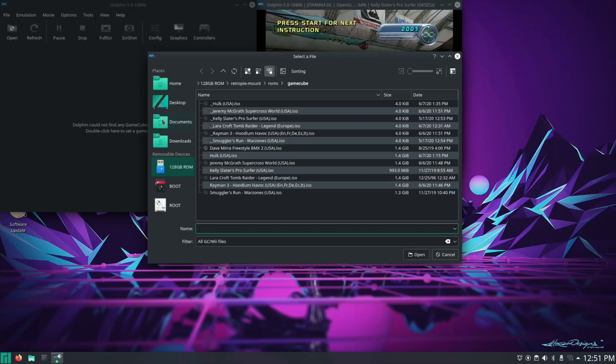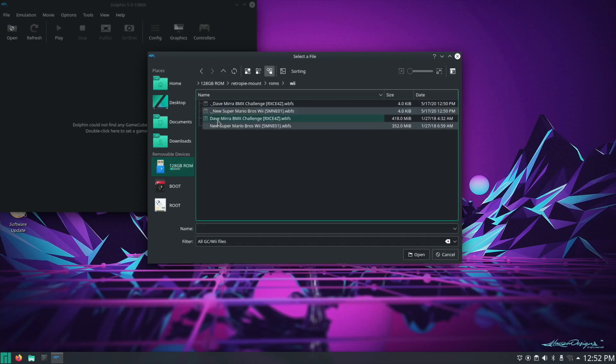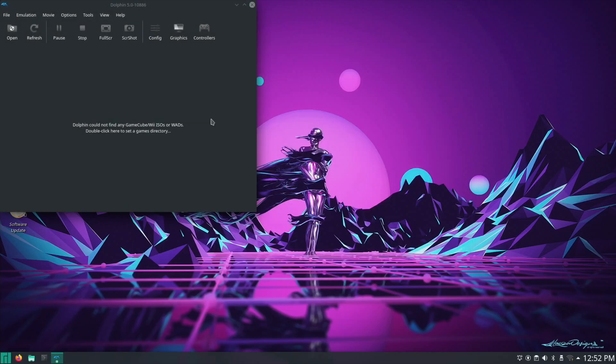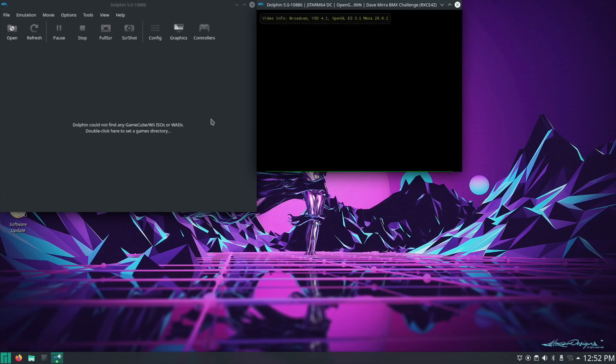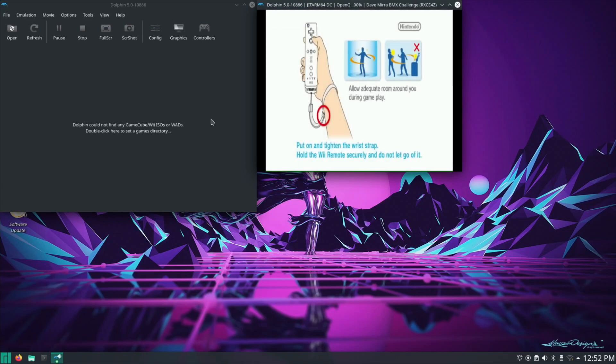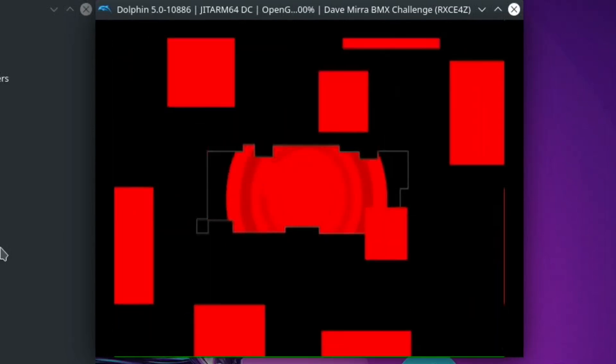I'll just quickly show you Wii running on this, just to show that it works, but it's not playable. So Dave Mirra - but a different Dave Mirra. The Super Mario Brothers is incredibly slow and the intro takes an age. The graphics look good and I think the sound was all right, but I'm not going to demo it because it takes a really long time. I have got some Wii remotes and I did try and pair them, but when I found that the game was so slow I didn't bother to carry on with that.